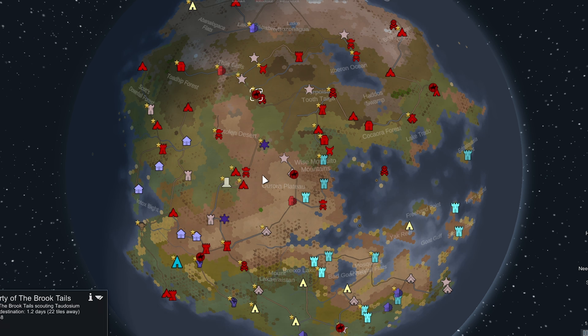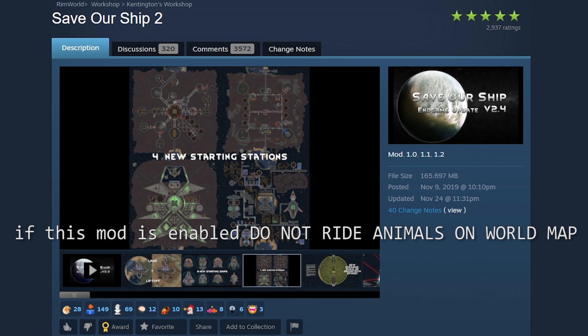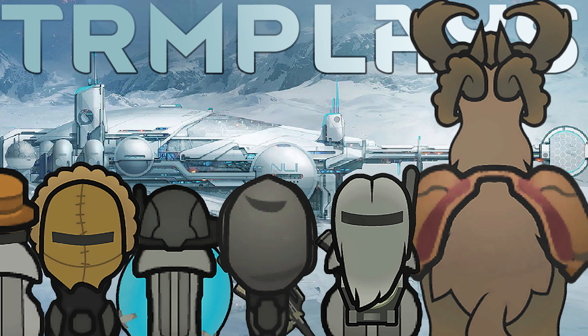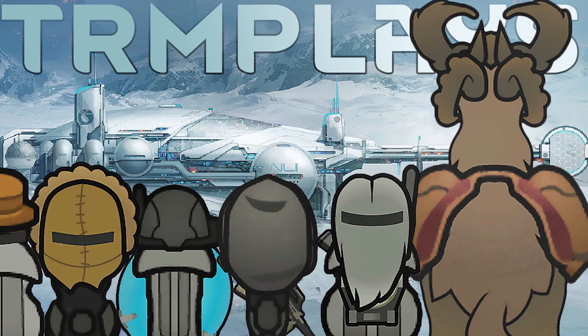That's it for my mod pack — these are the settings that feel good for this playthrough. Some final tips: if you're getting a lot of lag with RimWar due to events happening on the map, play with a smaller map. Also, since we're far from Save Our Ship 2 tech, I've disabled that mod until we get closer to the space age — if you have it enabled and try to ride animals on the world map, those animals will die. Definitely disable it until you're ready to build a ship. If you see any mods not in my list that you think should be there, drop them in the comments — I'm open to feedback. Thanks for watching, see you in the next one.